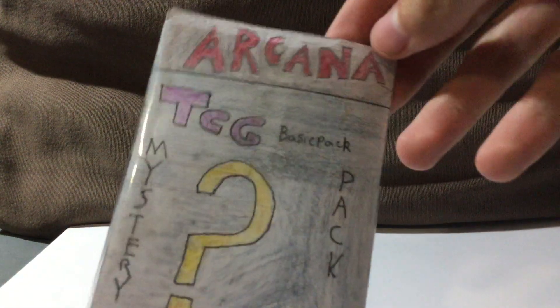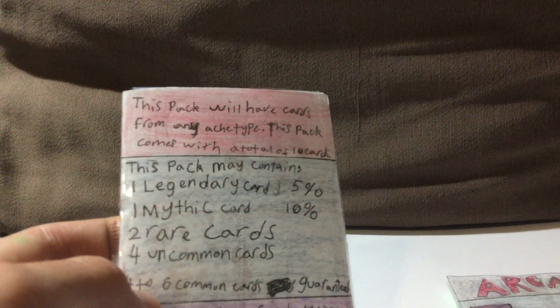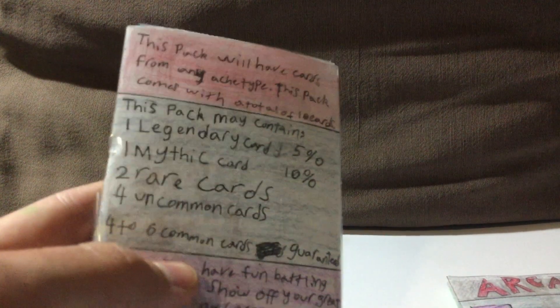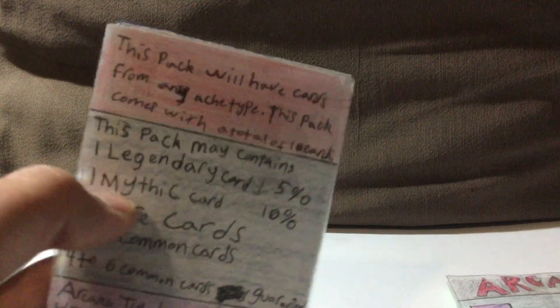This pack here is the Arcana TCG basic mystery pack — this was me testing a few things out, and these are not the final rarities as you just found out. On the back of the pack it says this pack will have cards from any archer type and comes with a total of 10 cards. It's a mystery pack because it can have something from anything. It may contain one legendary card at a 5% chance, one mythic card at 10% chance, 2 rare cards, 4 uncommon cards, and 4 to 6 common cards guaranteed.